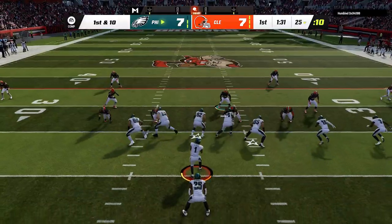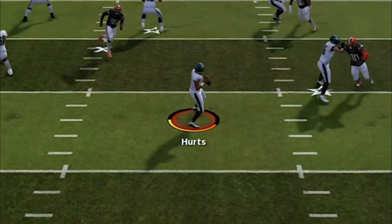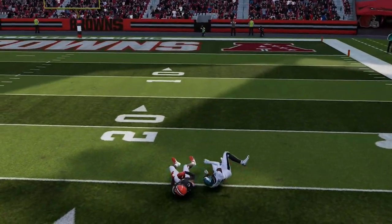He is still in cover four quarters so I go back to my cover four bomb and my wide receiver has a step, but Hurts just doesn't have the arm — he under throws it for an interception for the second time this game.